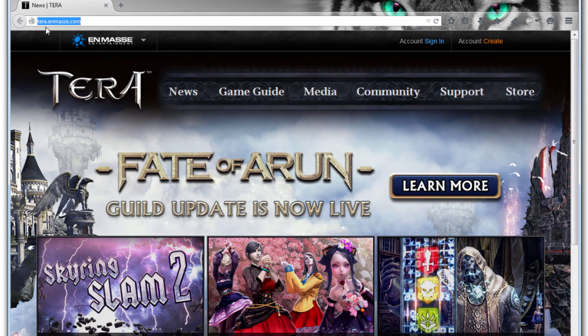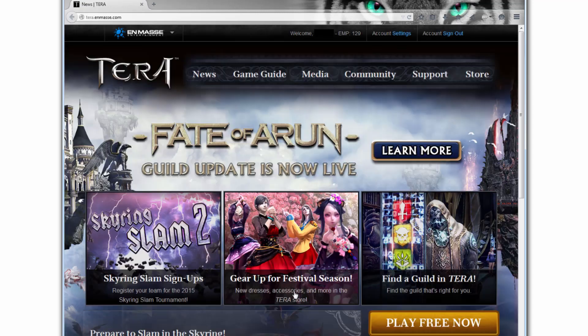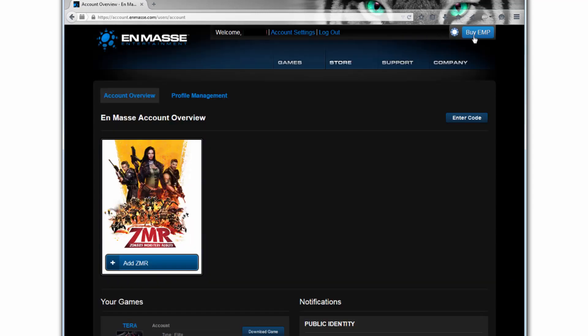Go to terra.enmasse.com. Go to Account and sign in. Input your info here and log in. Then go to account settings and click Buy EMP.